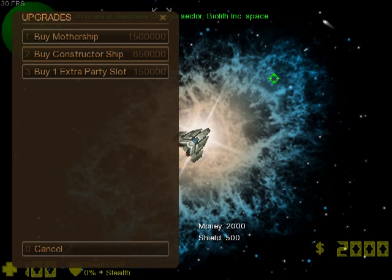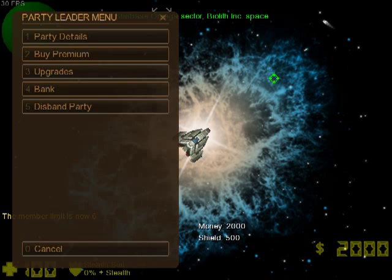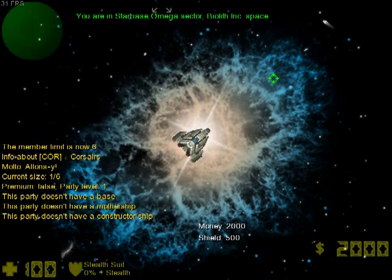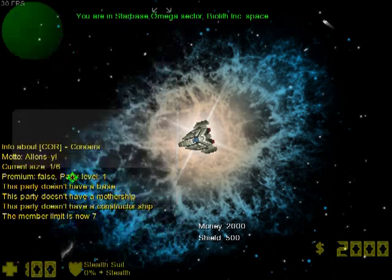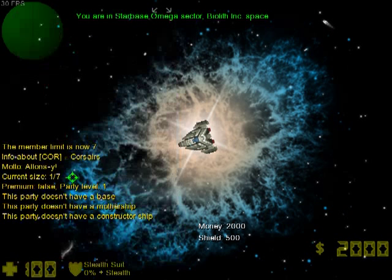The extra party slot upgrade is quite self-explanatory. If we click it, the member limit is now six. If we click party details, we can see the current size is now one of six. It will successfully increase further to seven, eight, nine, ten, and so on.